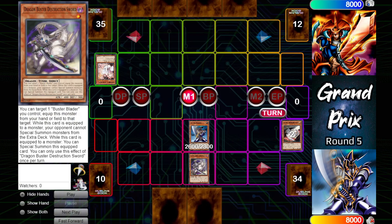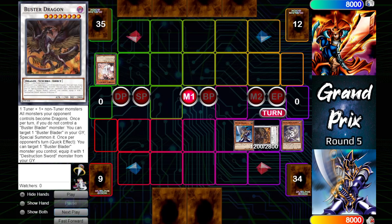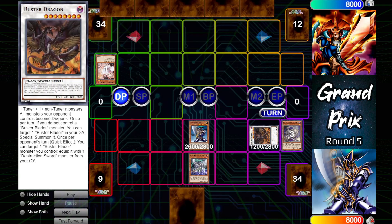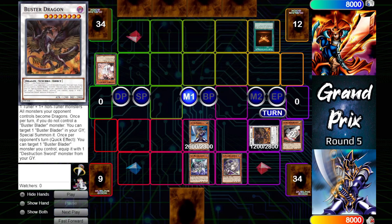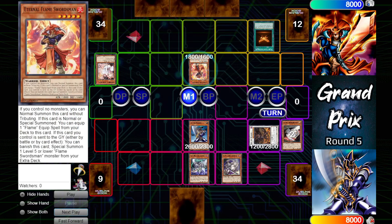Can equip that with the Dragon Buster Destruction Sword, so now neither player can summon monsters from the extra deck. Special summon that to the field, then synchro summon into Buster Dragon, whose effect while it doesn't control a Buster Blader monster can special summon Buster Blader from the grave. Equip that with Wizard Buster Destruction Sword, which will negate all opponent's effects that activate in the grave — that is huge because there are a lot of floating effects that Flame Swordsman uses. On Flame Swordsman's standby phase, activate Buster Dragon's ability to equip it with the Dragon Buster from the grave, shutting off the extra deck as well.